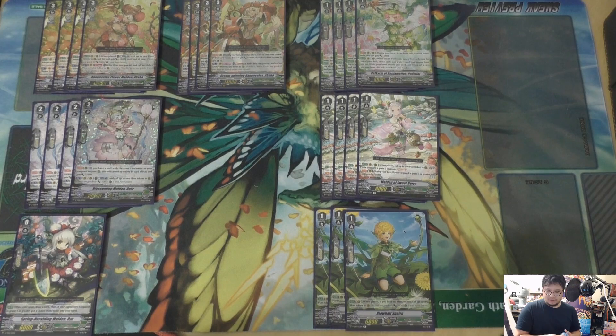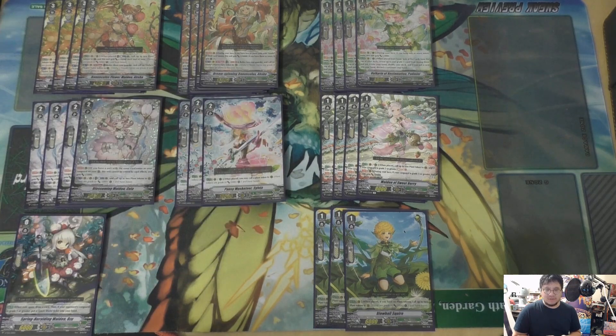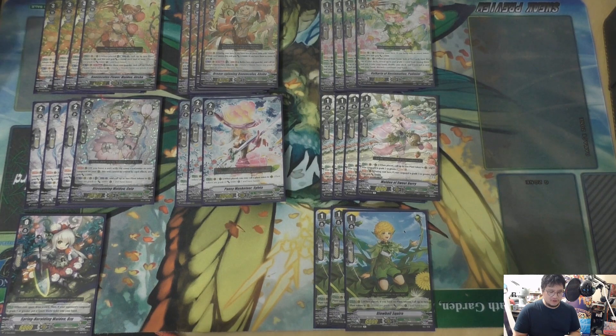Moving on to our grade twos — we actually run quite a bit of grade twos, and that's fine because our grade twos all generate a lot of plant tokens, so we don't need that many boosters. I'm running all three of the old Sylvia, just because I like plant tokens. If you get her early she can just push damage, so plant token Sylvia is still good.